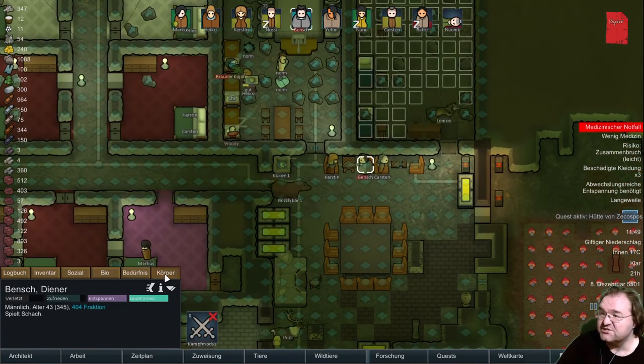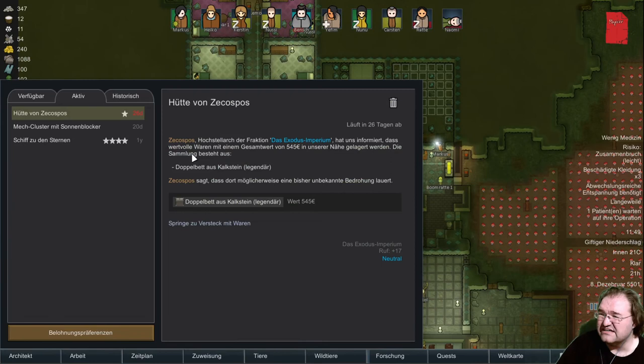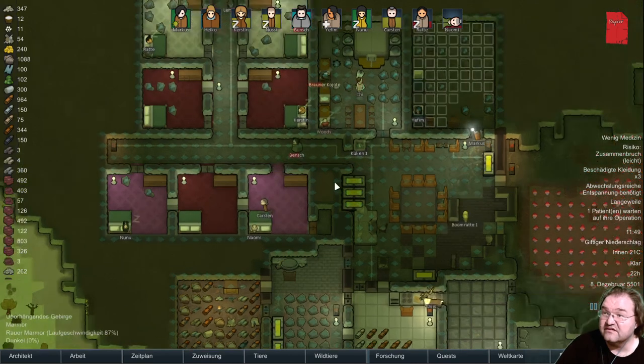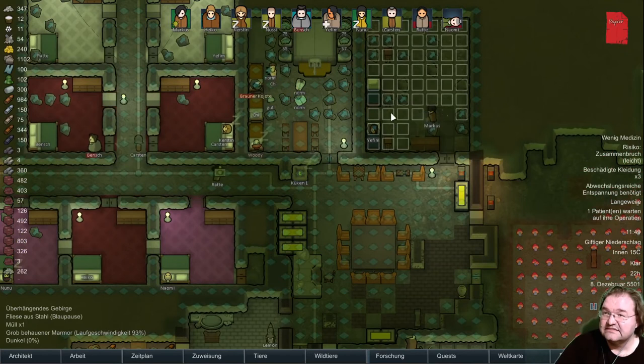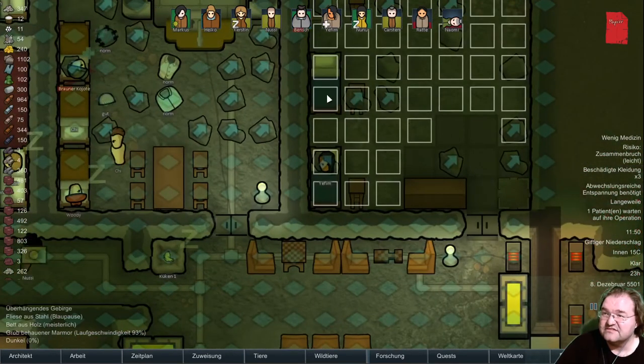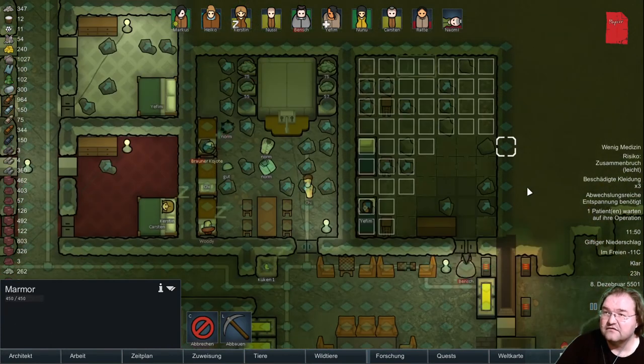Wie geht's, Bench? Immer noch ein bisschen verbrannt. Ein legendäres Doppelbett aus Kalkstein können wir kriegen, wenn wir in die Nähe gehen und die aufsammeln - aber das können wir jetzt gerade nicht, wegen des giftigen Niederschlags.